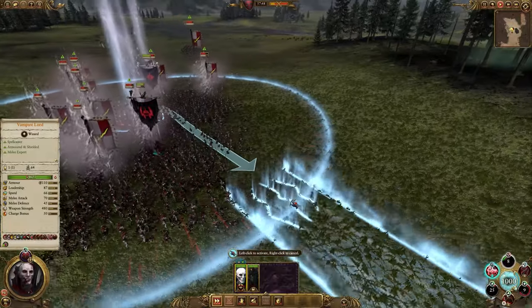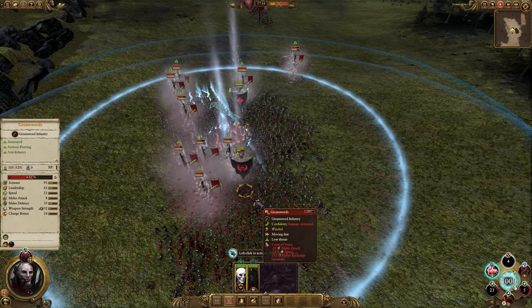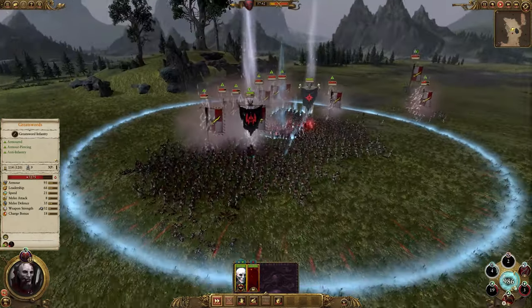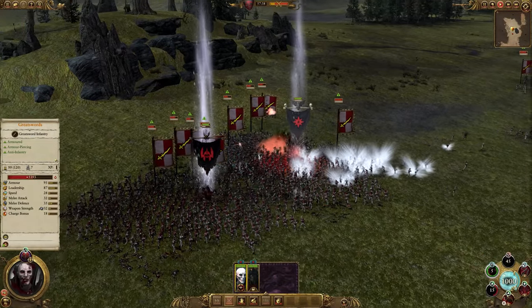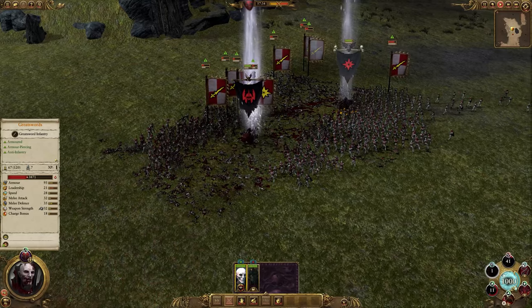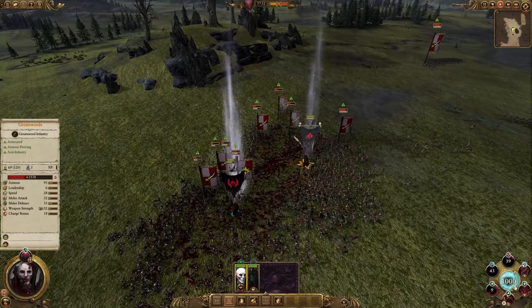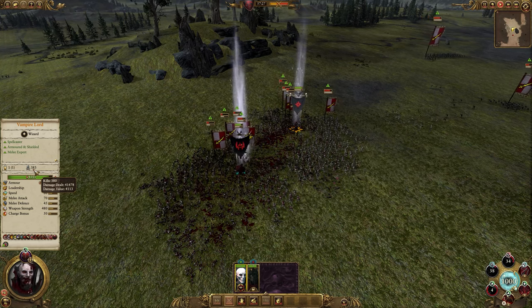The overcast literally wipes anything in its path off the face of the earth. The enemy could have a stack full of greatswords or fully armored chaos warriors and they will be reduced to a fine mist with a single cast of this. The cost is extremely expensive, but if it is well placed, you should only need to use it once. That being said, it's worth remembering that this damage has no allegiance, so make sure your units are clear, otherwise they will feel the pain just as much.